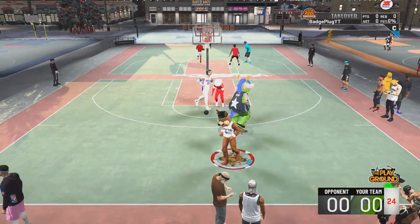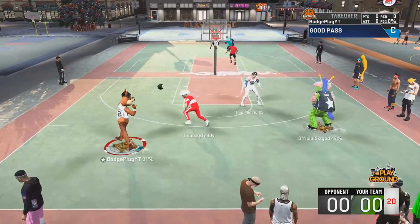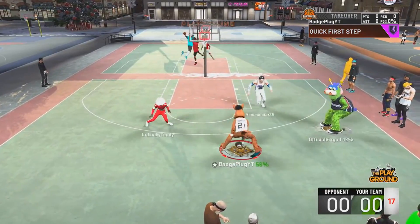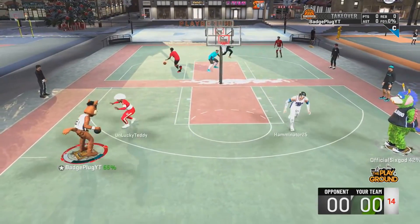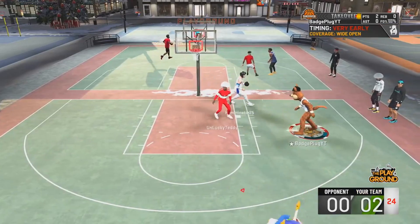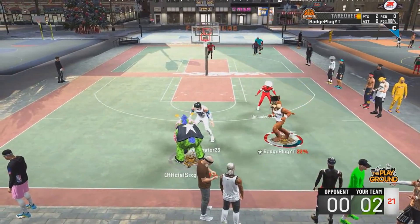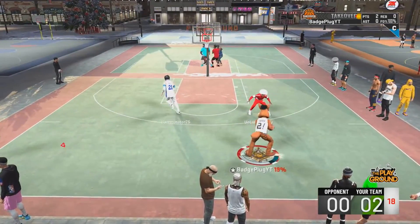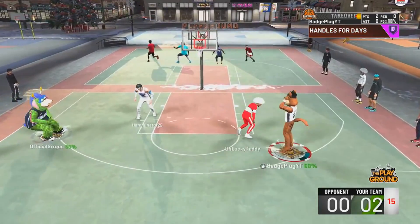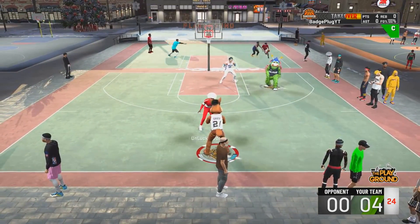What is up guys, it's your boy Badge Plug and today I've got for you the best builds in NBA 2K20 at every single position in the game: point guard, shooting guard, small forward, power forward, and center. If you guys want me to show you every single one of these builds how to make them the best way possible, get this video to 5,000 likes within 24 hours.